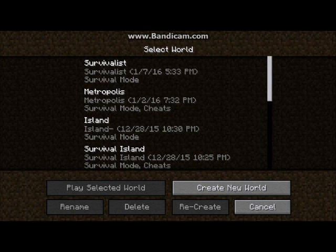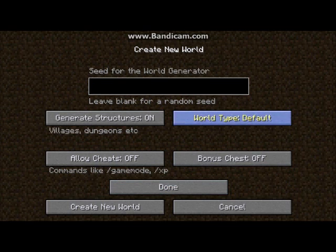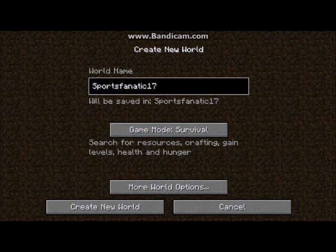Today we will be going from creating a new world to surviving our first night. Let's name our world Sports Fanatic 17 — that was the name my YouTube channel was supposed to be, but when I created my Google Plus account it did something strange. We'll just do a random seed, default settings, bonus chest off, no cheats, generate structures on.